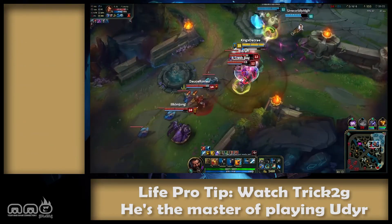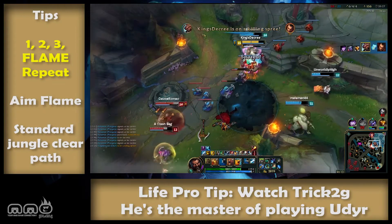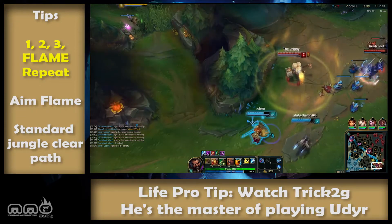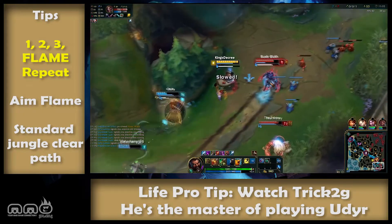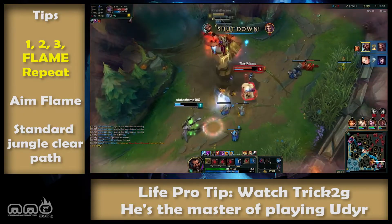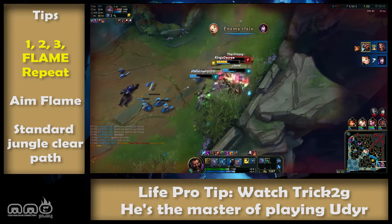And finally, a few miscellaneous tips. When using Flame Udyr, keep an internal count of auto attacks: activate flame stance, flame, one, two, three, flame, switch abilities, auto attack, auto attack, flame, one, two, three, flame, switch abilities. This is maximum efficiency. Animation cancel by activating abilities as soon as the damage registers on whatever you're hitting.